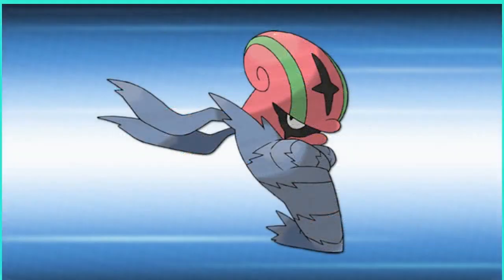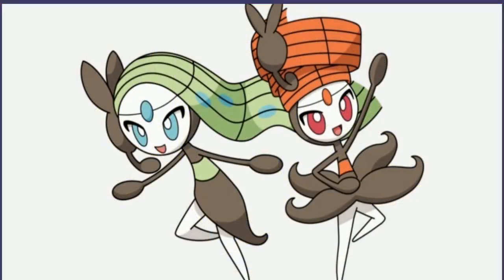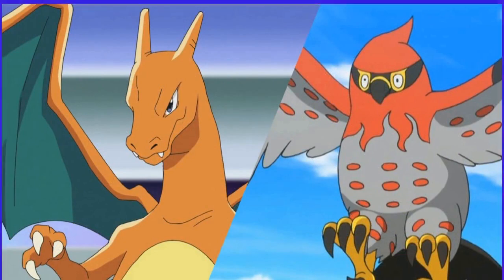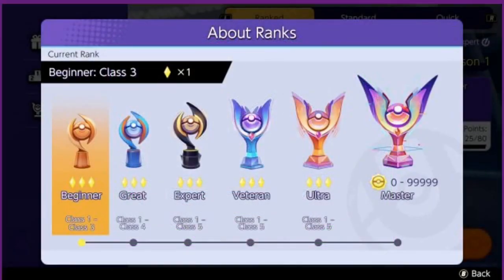While Sceptile itself is already a pretty quick creature, its mega evolution, Mega Sceptile, is one of the fastest Pokémon in the franchise. When mega evolved, this dual grass and dragon type has a base speed stat of 145, often allowing it to strike first. Not only does Mega Sceptile move quickly, but it also hits hard with special attacks, thanks to its impressive 145 base special attack stat. Mega Sceptile is a beloved Pokémon and may return with the upcoming Pokémon Legends Z-A, which has teased the return of mega evolutions.